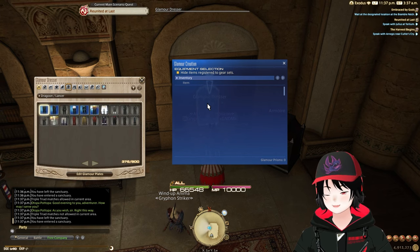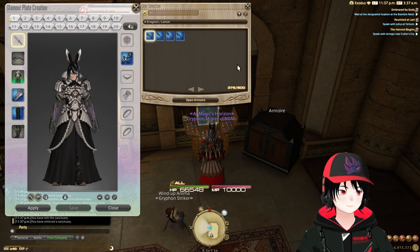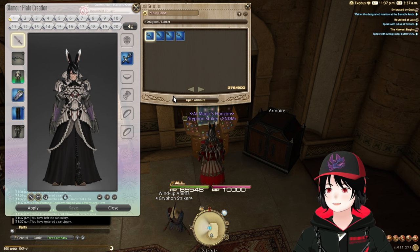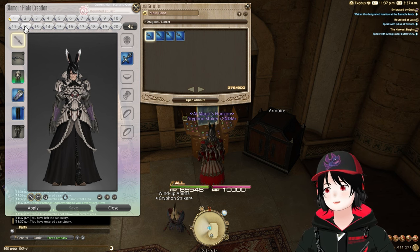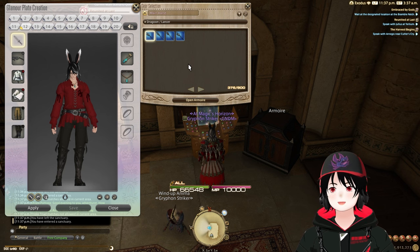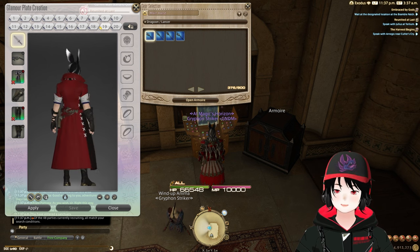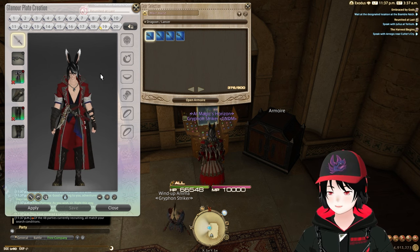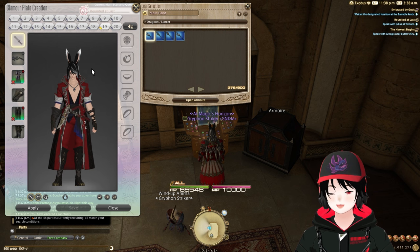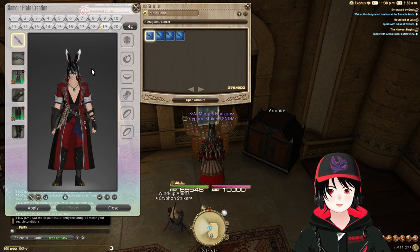My last tip is about the true end game of Endwalker: glamour. Make sure to go through and set up any glamours you want for your current classes. These are likely to change as you find new sets throughout Dawn Trail, but you definitely want to be set up and ready. I have my main healer set, a generic set for classes I don't want to build a full set for, and slot 19 is my Viper set — which is what I'll be rocking when it comes out.